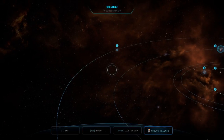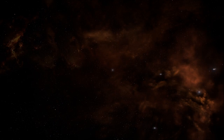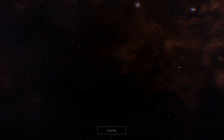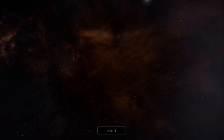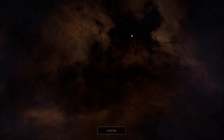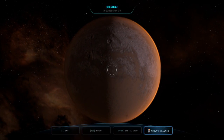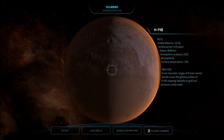Anomaly detected. This is a big system. Let's check out H148. Can't believe she can get this far — that paranoid running away and destroying her hull. Great mountain ranges of frozen carbon dioxide cover the gloomy surface of H148, trapping deposits of gold and aluminum underneath.